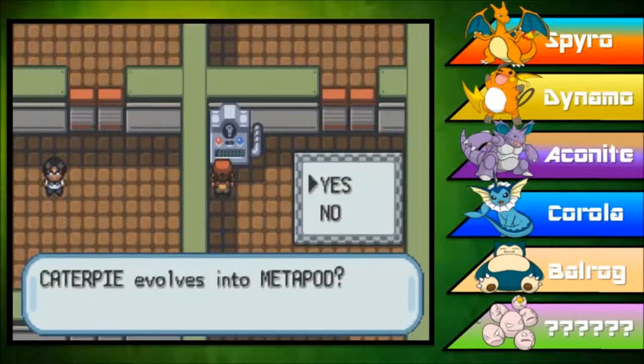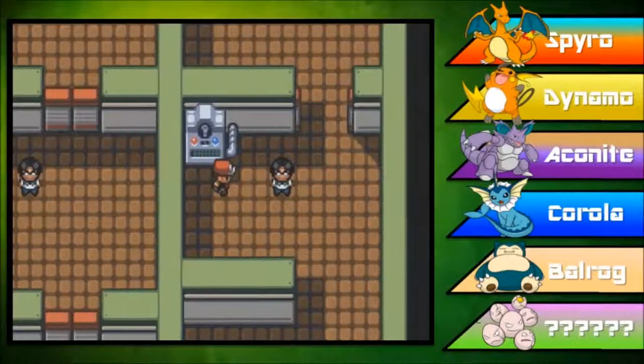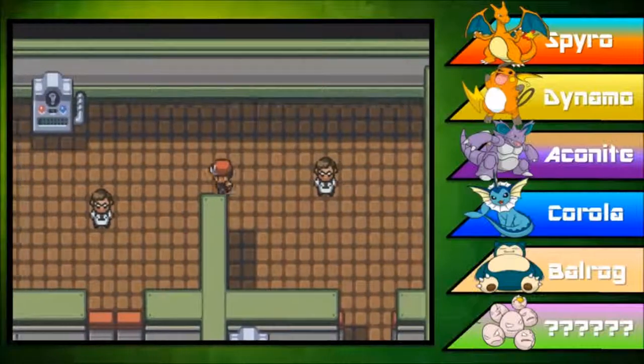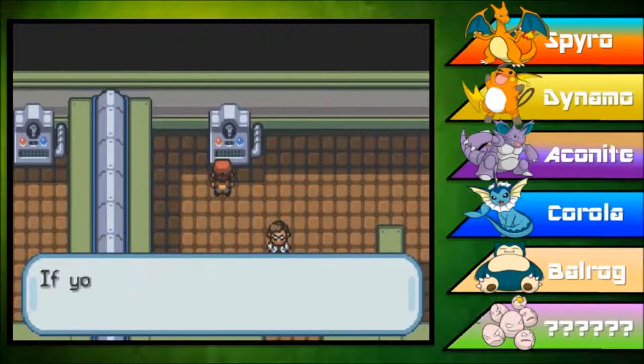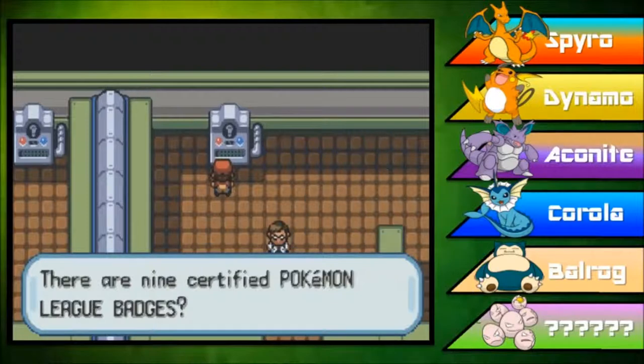Caterpie evolves into Metapod — yes, that would be correct, and then Metapod evolves into Butterfree. There are 9 certified Pokemon League badges? No, of course not, there are 10. Just ask Gary.